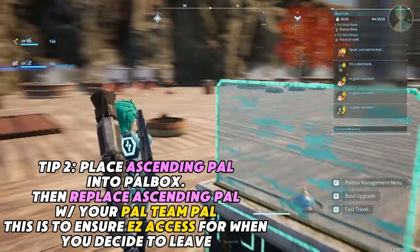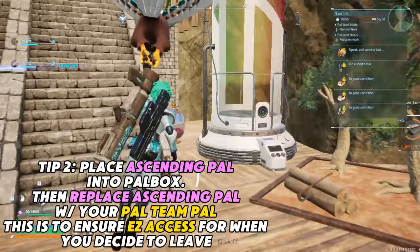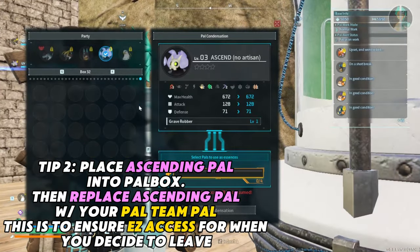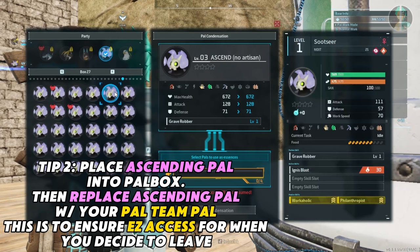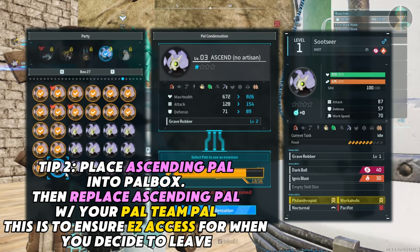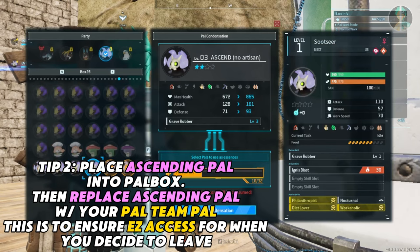Tip two: place the pal that you plan to ascend into your pal team. This way you can easily access it instead of having to go through all of your pals — it's right up there, one of the five. And then you just slap it into the condenser — sorry, condensing, not condensation, this ain't no weather channel.